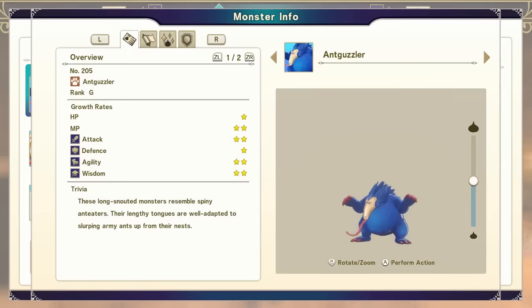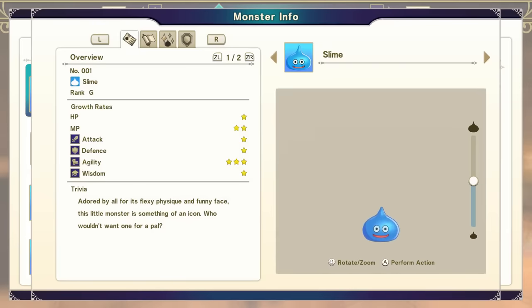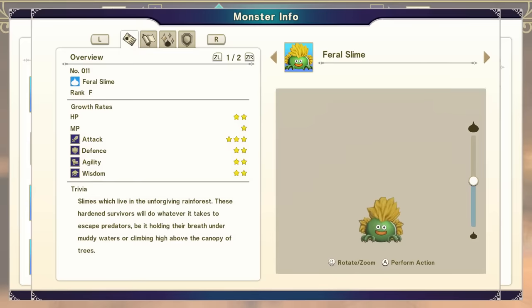You will need to go back to the beginner area and get yourself an Ant Guzzler. It is much easier to do this than to craft one. You can find them in the Winter starter zone readily available. You are also going to need to grab a basic slime — preferably a higher-leveled one if you're far enough in the game to save you the effort of leveling it up. You will combine the Ant Guzzler and the basic slime to get a Feral Slime. You can also get a Feral Slime with any slime and demonic type where either one is F-rank, but I think it's easiest to grab them from the starter zones.